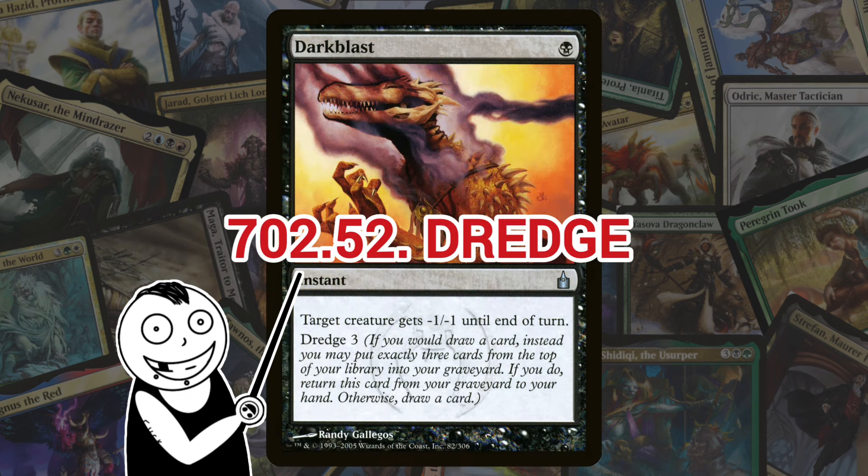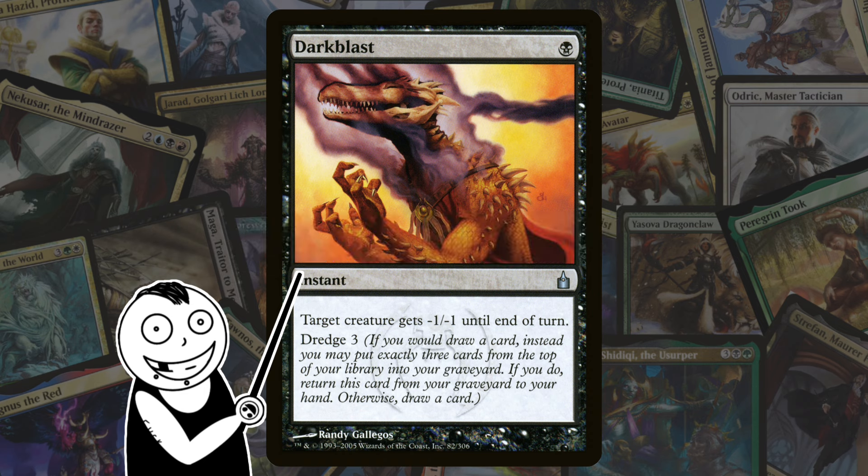Next up we've got Dredge — one of the most well-known abilities in the game to this day, thanks to Modern. Still in Ravnica. Dredge is a recursion mechanic where the owner of a card in a graveyard with Dredge can return the card to their hand by choosing to skip their draw and mill a number of cards, that number being written on each card with Dredge. What's broken about it is that you can dump things into your graveyard that you'd want there for recursion effects, and if you have things that can manipulate the top of your deck, you can Dredge what you want into your graveyard. I may do a separate video on Dredge because there's a lot to it — it's a really awesome mechanic.